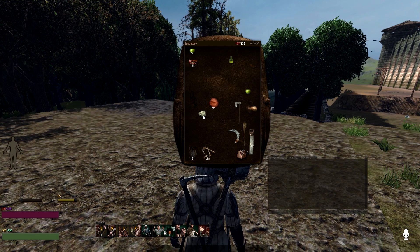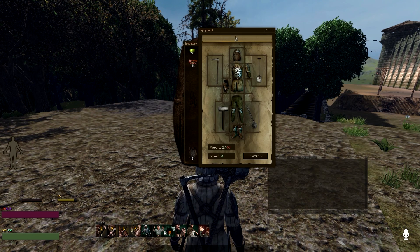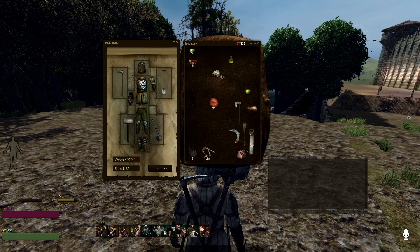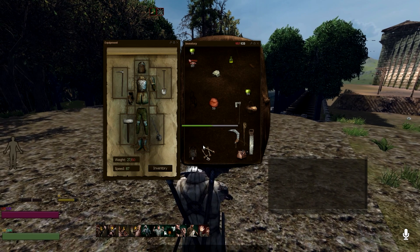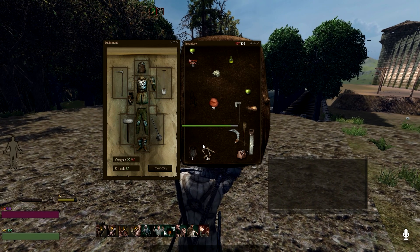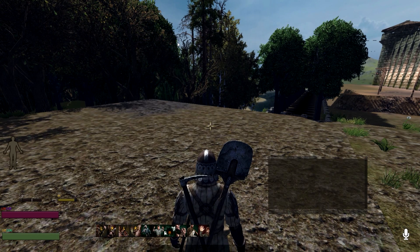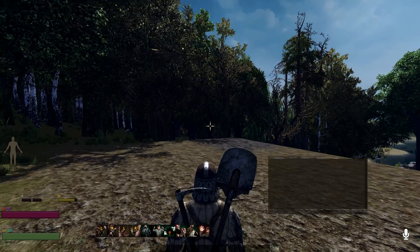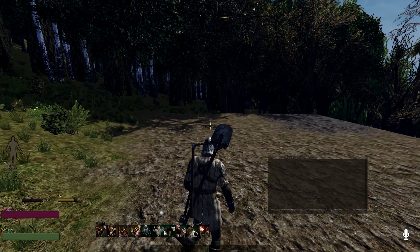We have created one naphtha pot — grenade — I don't know why they don't call it a grenade. Everybody online calls it a grenade. Now to use it, I'm going to have to equip it in our equipment slot. So I'm going to put it in my equipment right here. Now I've got it equipped and ready to use. I'm going to press R to get into combat stance.